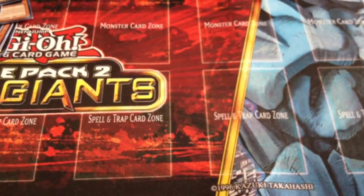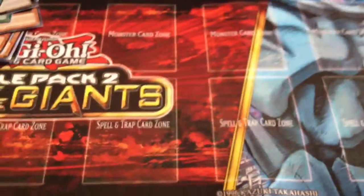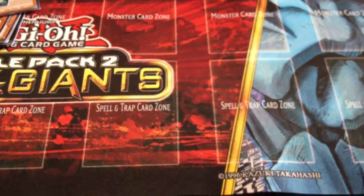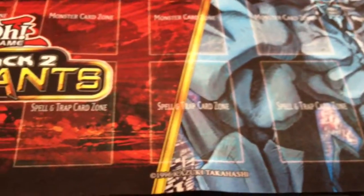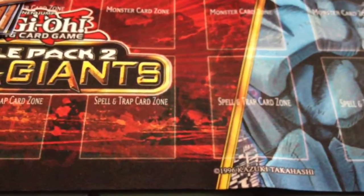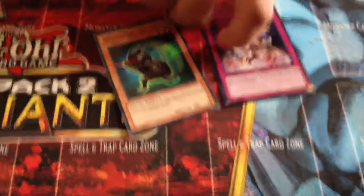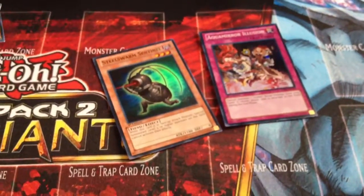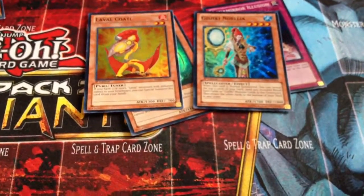And now we have our Hidden Arsenal Pack — let's see what we get. For our Supers, we have Steel Swarm Sentinel, Aquamira Illusion, Yaishiki Nola, Lava Kotal, and for our Secret, Gemknight Citrine.